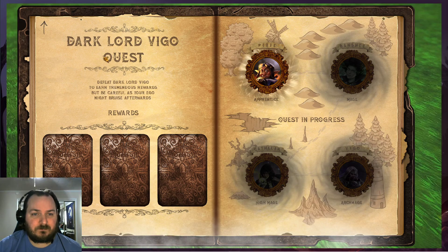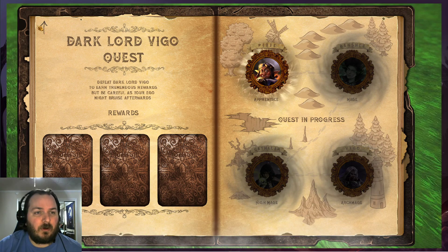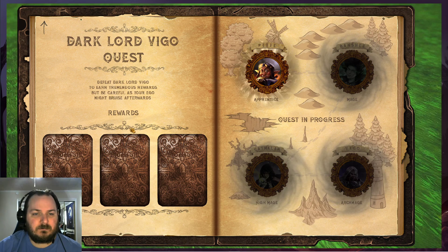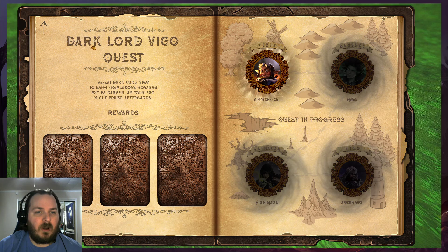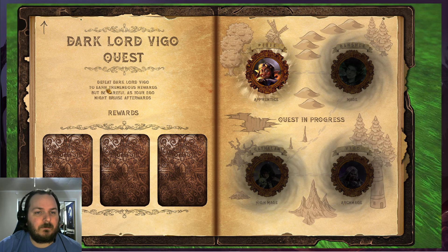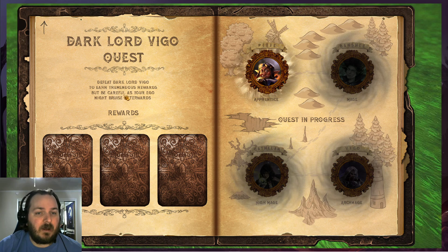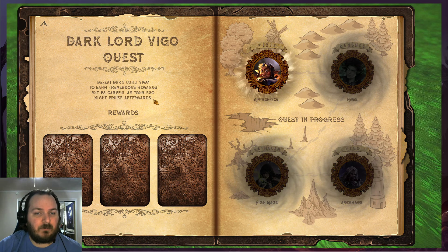There are a lot of systems in place, a lot of clicking. If they start hurting you by playing new cards, you will see icons of spells cast on you. Here will be icons of spells cast on the enemy. Is it time for the real game yet? So this is our quest. Complete quest to get rewards. Competitions — win competitions to get rewards. There are no competitions at the moment. Defeat Dark Lord Vigo to earn tremendous rewards, but be careful as your ego might bruise afterwards.